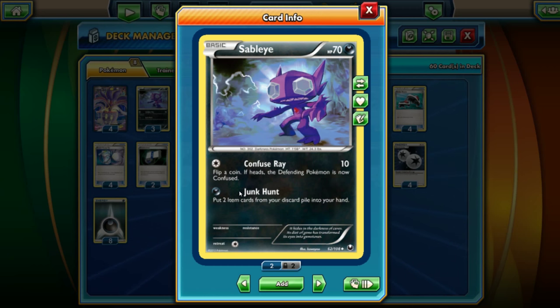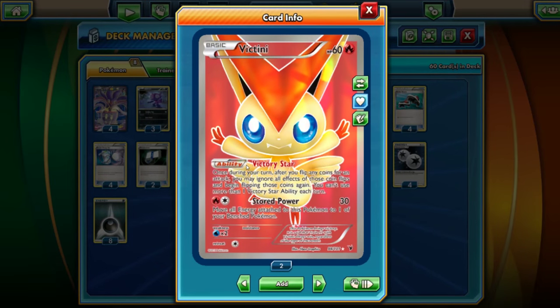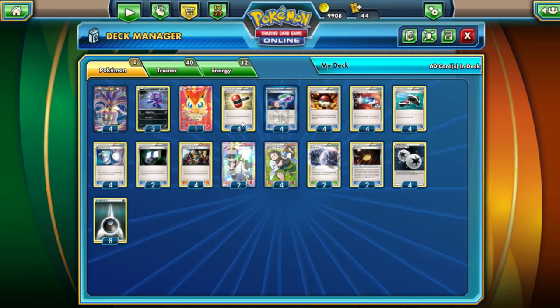We're going to be mostly using Sableye for Junk Hunt. You might notice I'm playing Sableye — this is indeed an expanded deck. We'll have one Victini here with Victory Star, which also has the keyword flip, helping us reflip for just a little more flip support. That's about it for the Pokemon.